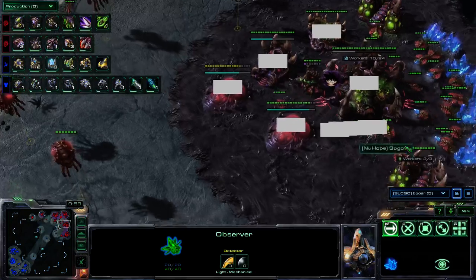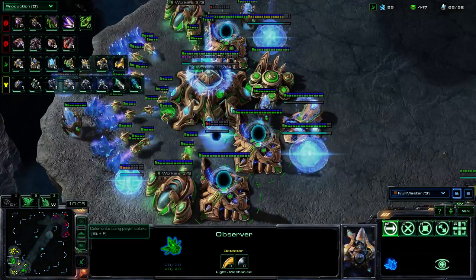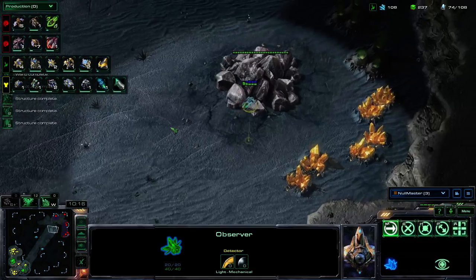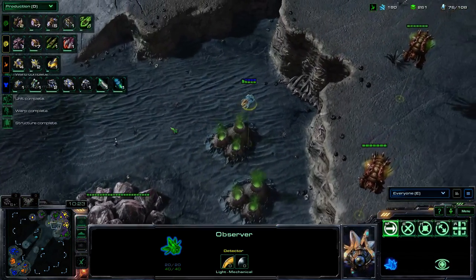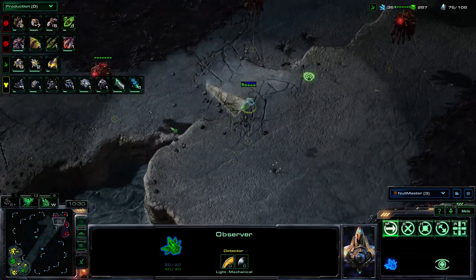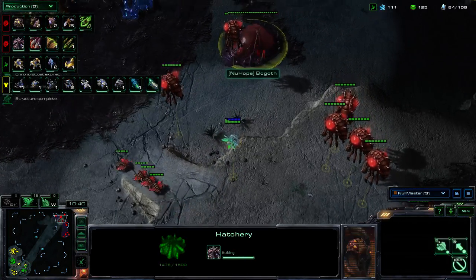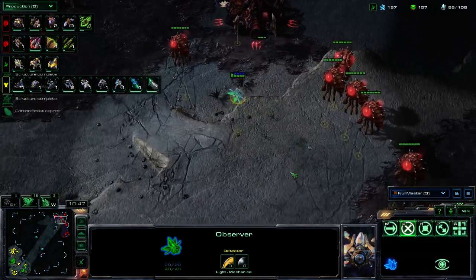Did they have Spore Crawlers? I'm going to follow the Observer to see exactly what he gets eyes on. There are no Spores anywhere — that Observer can move as he pleases. He's noticing all the Overlords — so far, just a bunch of Overlords. He catches the macro hatch, which is getting a Queen.